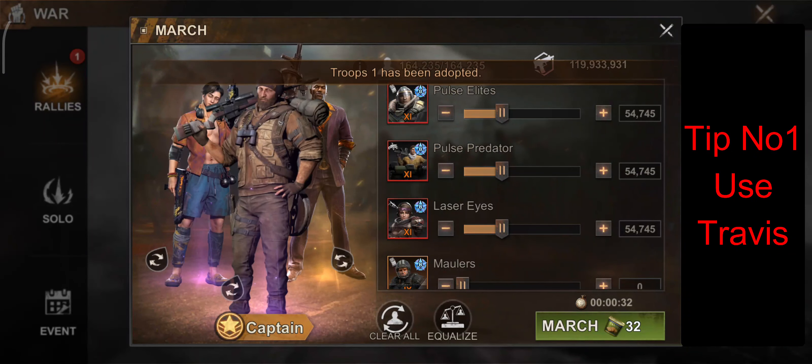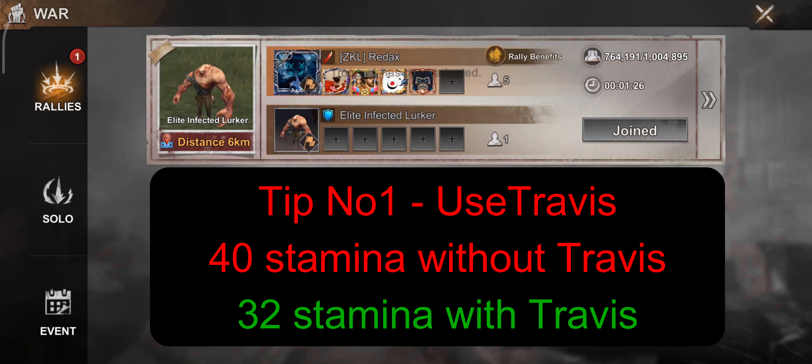For tip number 1: always use Travis for killing the infected lurker or elite infected lurker. It costs 40 stamina without Travis and 32 stamina with Travis in your squad.